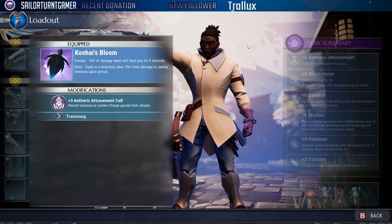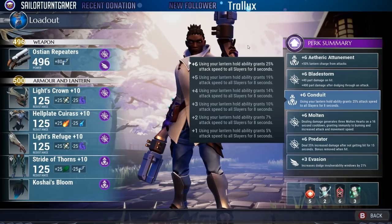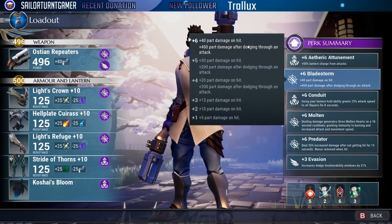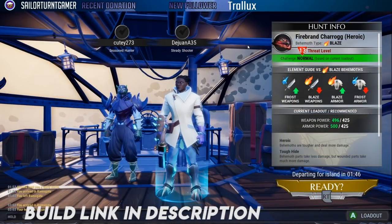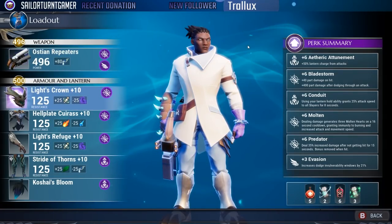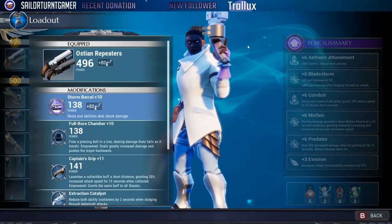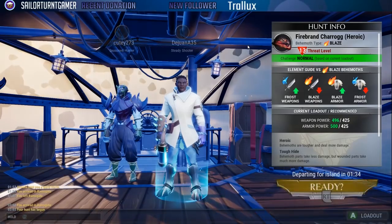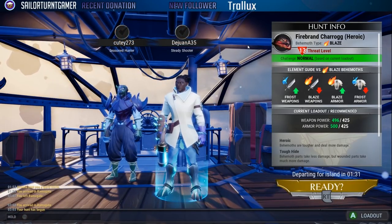There's a particular combination I'll show you throughout the hunt — it's a great way to get a lot of health back. Now, before we hop in, this is where swapping your barrel comes into play. Since we're hunting a firebrand rockbreaker at heroic level two, we've switched over to a frost weapon to maximize damage.